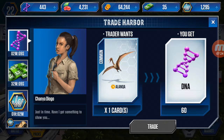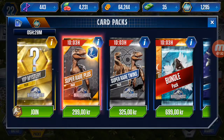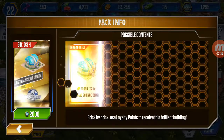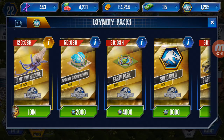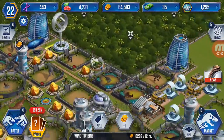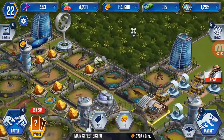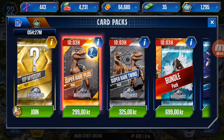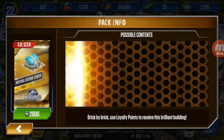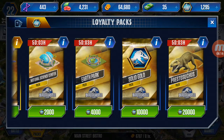I have some loyalty points. I've gotten a lot because I bought this pack two times — not with the natural science center in it though. The first time I bought it I got this wind turbine, and the second time I got this Main Street Bistro. Both of them are legendary cards, so pretty soon I can buy this pack again.